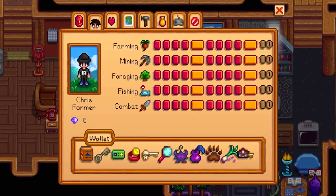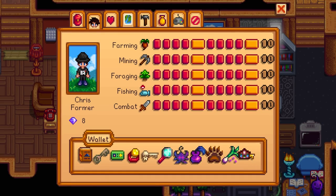For example the auto petter, the auto grabber, there are seed makers, crystallariums and so much more — and that's what we are going to do today. This is kind of a guide video to help you guys out, to give you better luck and better chances of finding rare items and just finding the treasure floors in general.